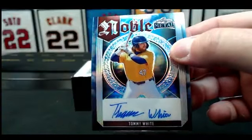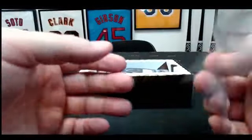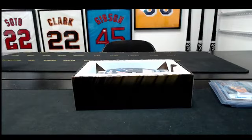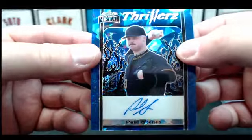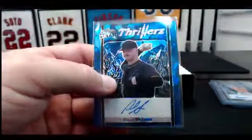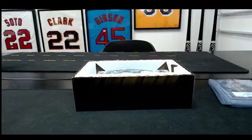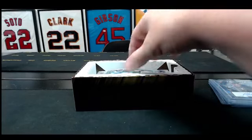Travis again — Noble, Tommy White. Next one's good — Tommy White is a one of one! So Travis has two one of ones in this box. This one — Paul Skeins — blue crystal, one of seven on the Thrillers. Congrats! Josh — Michael Arroyo, one of five.